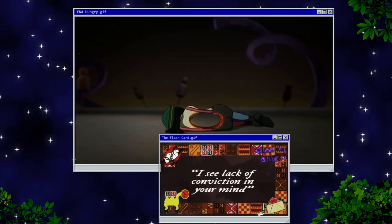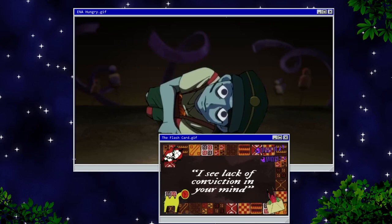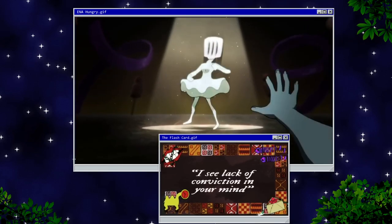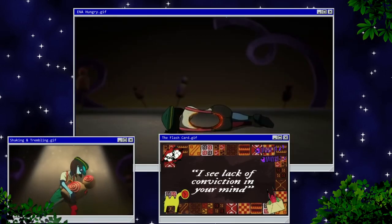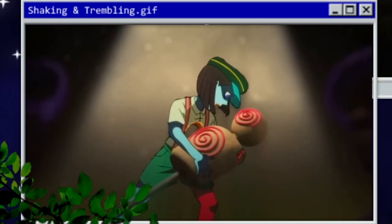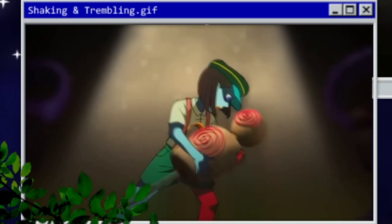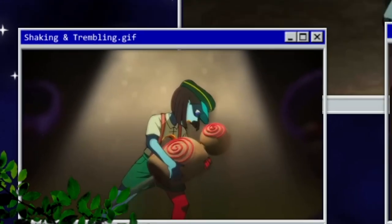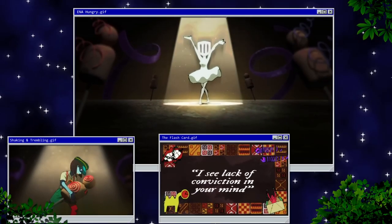Later we see Ina trembling while holding a practice dummy that hasn't been shot, probably realizing something very significant. She also has a strange orange substance around her lips that we don't get to see explained in this scene.